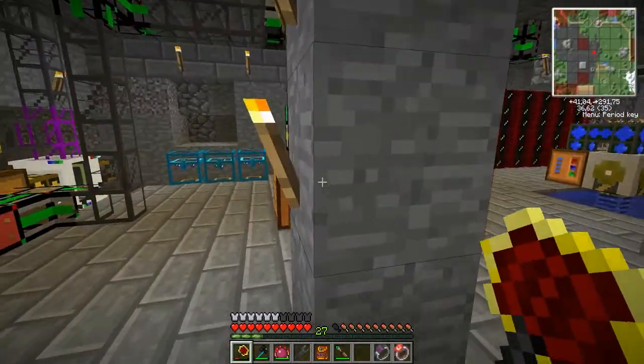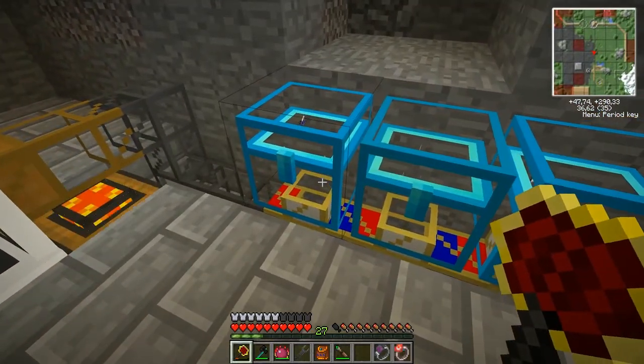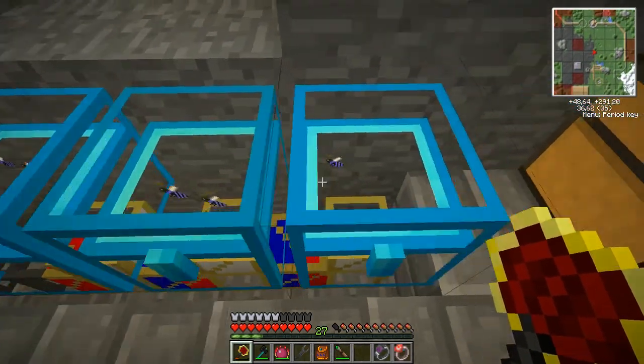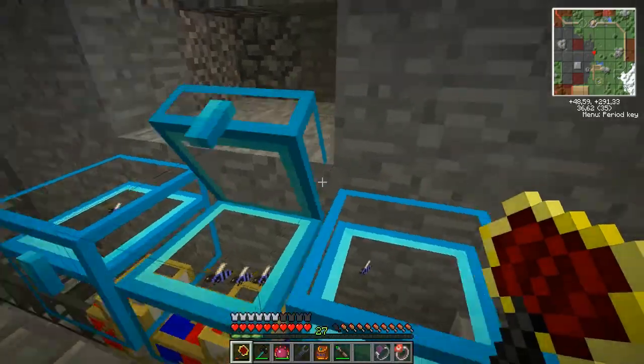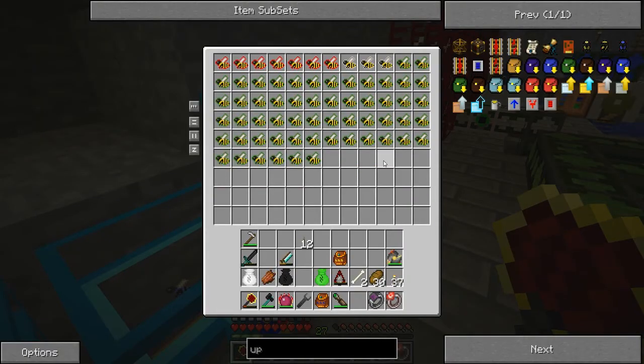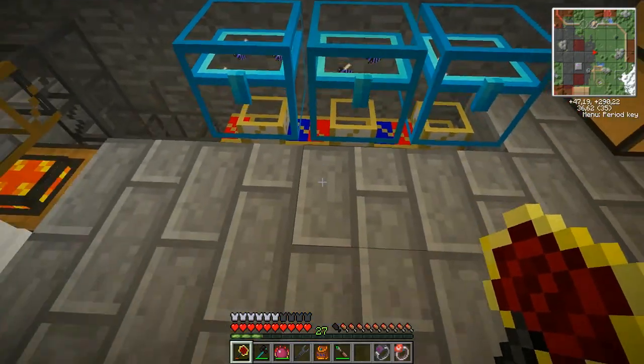I just want to show you — I upgraded my chests here to diamond chests and then on to crystal chests, so you can see what's going on inside them. I'm starting to get a lot of bees though, so I might want to do something to empty them out.